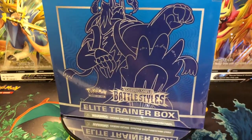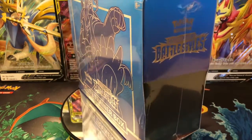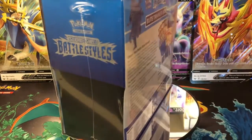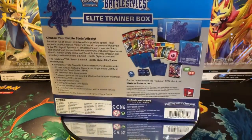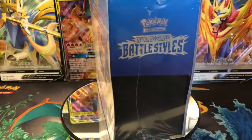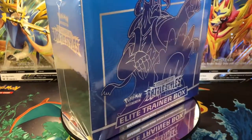Hello everyone! I am lovable Hatsune Miku and today we are going to be opening the Elite Trainer Box for Battle Styles — Sword and Shield — and this time it is the blue one. In the last one the red team looked pretty good, but I don't know what's inside this box, so you never know. Maybe the blue team might win at the end, but if it's a tie I think both boxes look really good in my opinion.